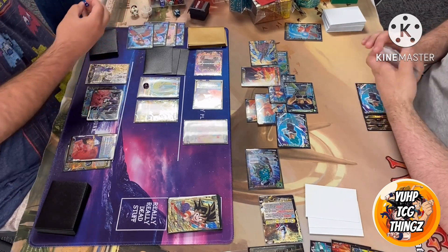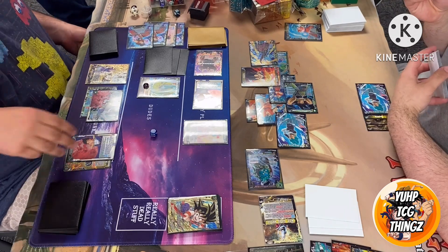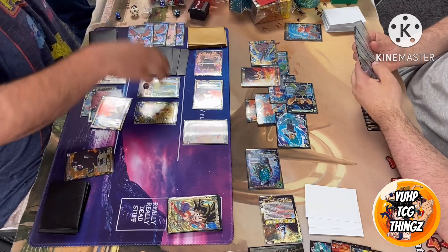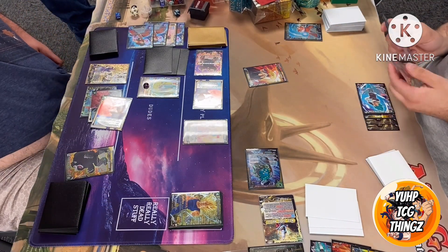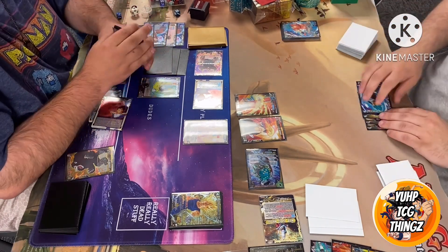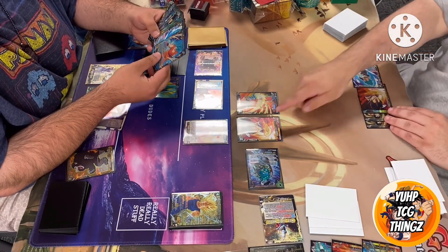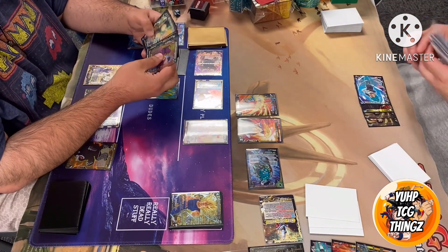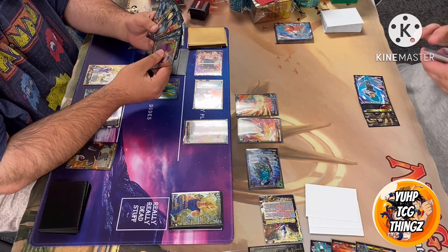Paying one energy for the Majin Vegeta promo — he's a 20k servant, so a 30k single strike, and he just blows up everything in rest mode. Choosing to use the effect without attacking, pretty smart just in case something crazy happens. The autos on those SSB Goku and Vegeta cards do play out the Skillless cards — very nice, keeping some board presence after losing as much as he did. The recursion is always nice.